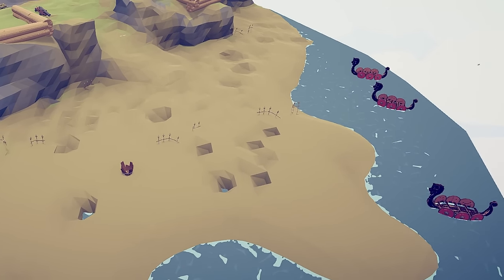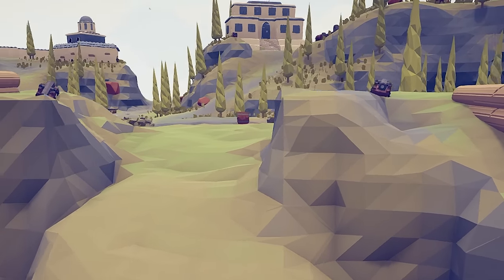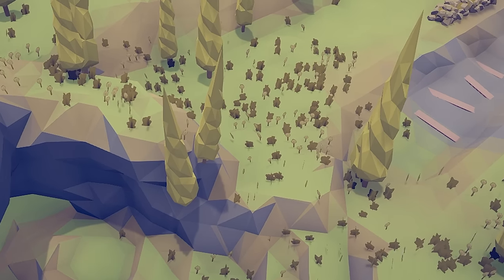We've got a nice clean beach to land on, there's a small passage up here, and then right next to it there's a larger passage. I'm a simple man, I like tunnels, and this map has tunnels.